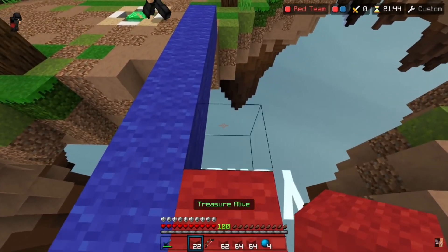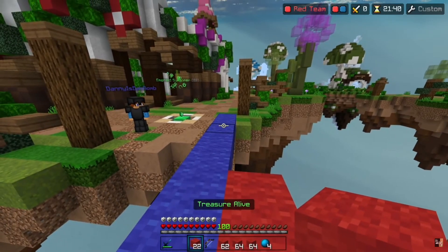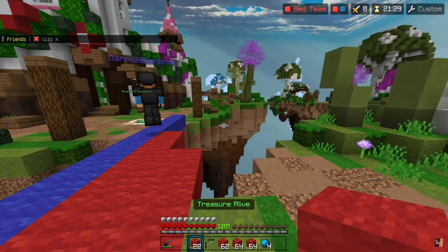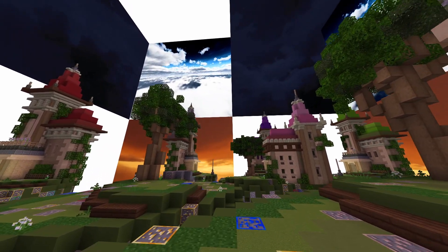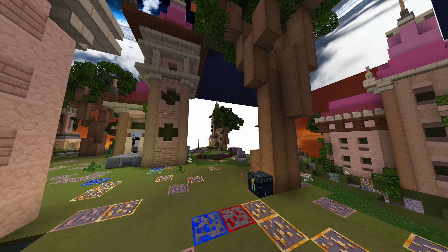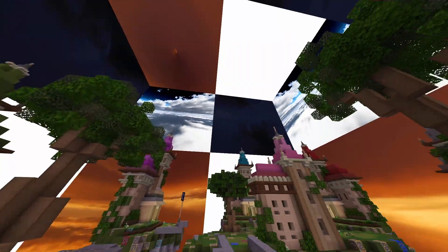A lot of people use texture packs like RKY Fault, which have very bright blue or vibrant orange skies. They're going to make it a lot harder for you to aim in PVP, as it's going to be a lot harder to distinguish the colors between your opponent and the sky. Having really distracting skies can definitely affect your gameplay by not only distracting you, but also making things harder to hit as opponents blend in with the sky.